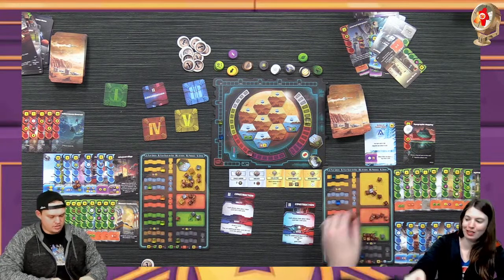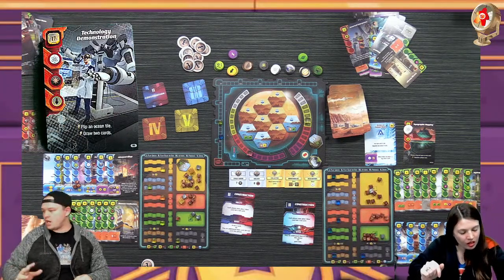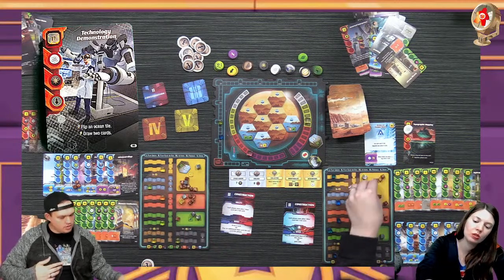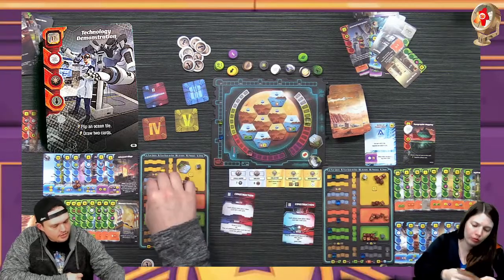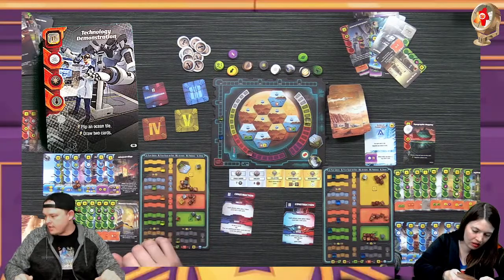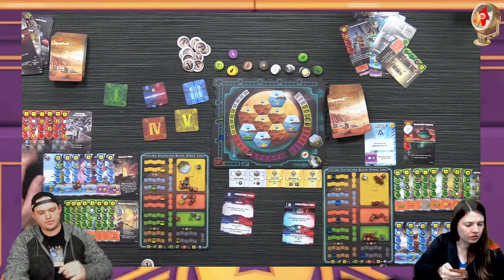We both chose construction. I'm going to play Technology Demonstration - costs 12 because of my bonus. I don't have any titanium which could have reduced it more, but I'm going to flip an ocean tile. That raises my TR and then I draw two cards.